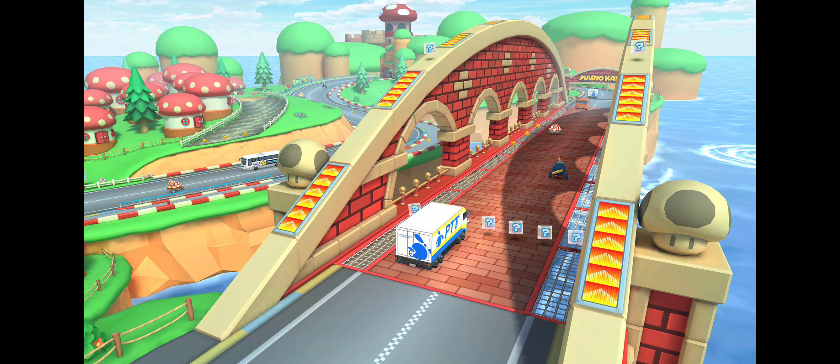Mushroom Bridge is a fantastic track and this looks like a really faithful recreation. It offers something new with the bomb cars. I think this is a very strong pick. My predictions had four Double Dash tracks — everyone knew Waluigi Stadium was one, which we've gotten. Some people are starting to suspect there are only two, but I think that's a massive reach. They swapped Maple Treeway with a GameCube track; they didn't replace a GameCube track with Maple Treeway. I think we're still getting four Double Dash tracks.